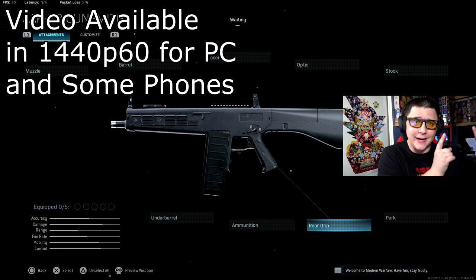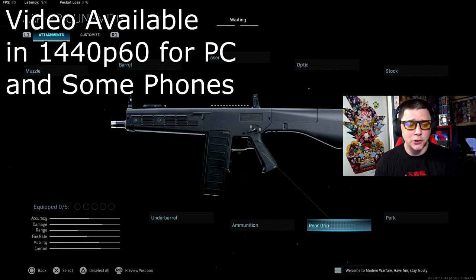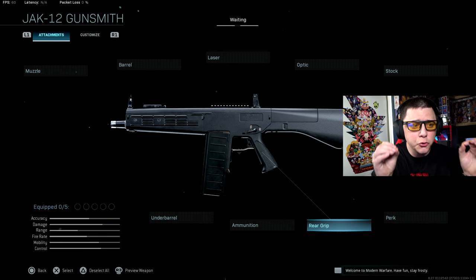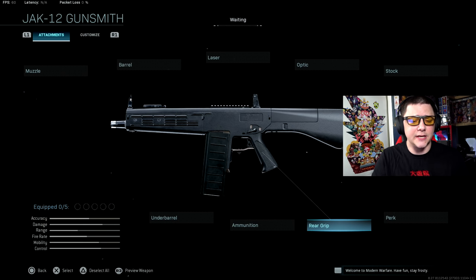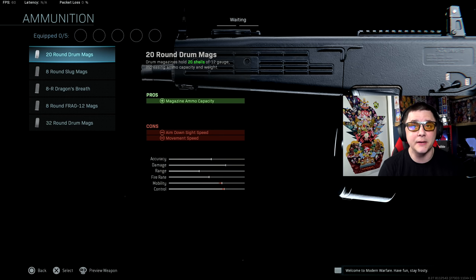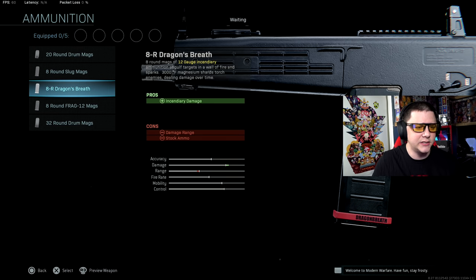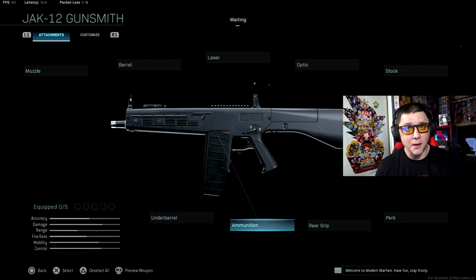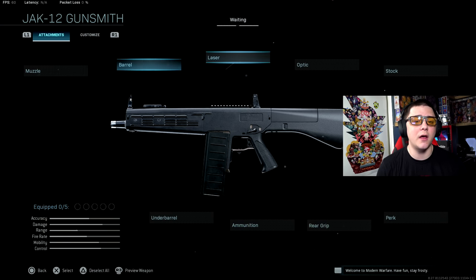In the Season 6 1.28 update they added the Jack 12 as a mid-season update weapon, and that's what we're going to talk about today. We're going to talk about how to make the best class setup possible for this, because a lot of people are going to think 'let me use something gimmicky' — it does have tons of attachments that could be seen as gimmicky. We're going to talk about when you should use one over the other when it comes to slug rounds, dragon's breath, and grenade rounds that blow up on impact.